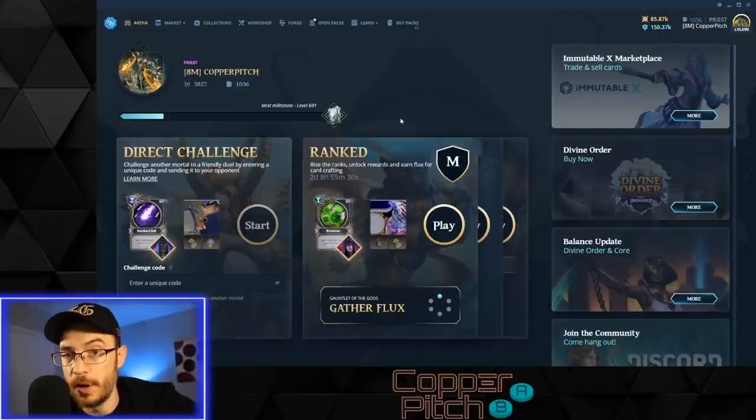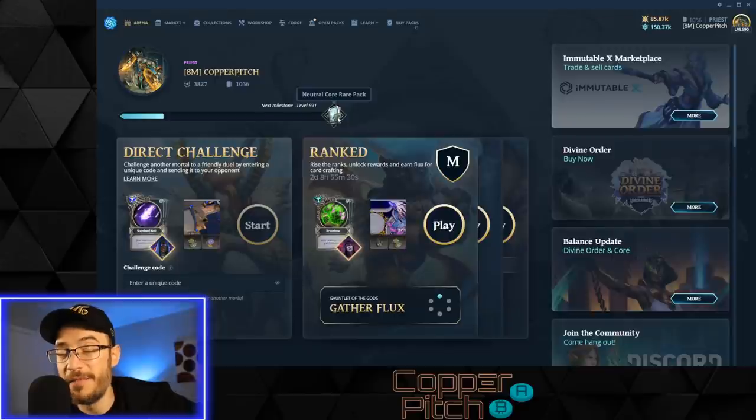If you're new to Gods Unchained and you want to make money, here's what you need to know. Every time you level up you earn packs. Every level you earn a rare pack, but every 10th level you earn an epic pack, and every 25th level you earn a legendary pack. Once you've earned enough XP to get a pack, they'll show up in your open packs page. You earn XP by playing games, and you earn even more by winning games, but you earn XP even if you lose.